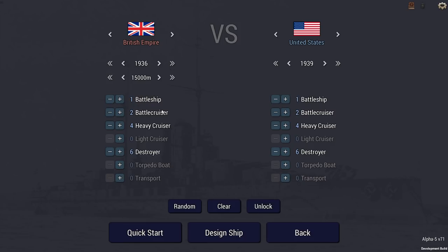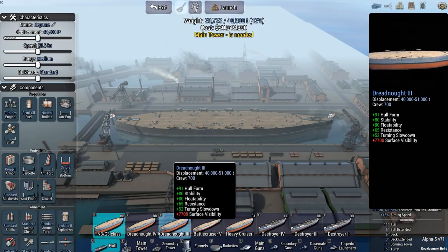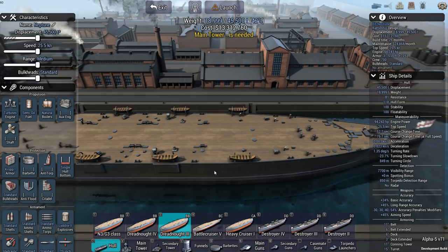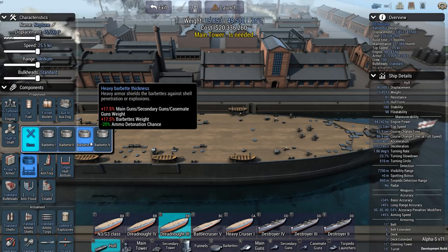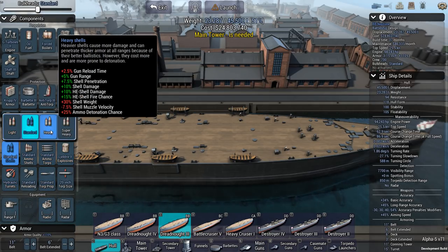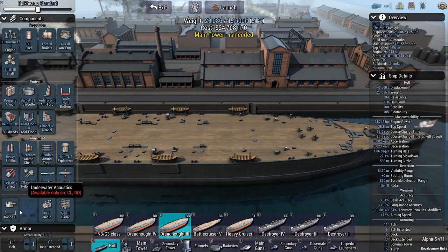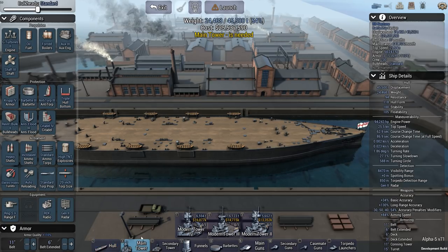Alright, let's design a ship. I'm going to design the battleship — as he said, you need a 14-inch gun ship, which means something like a Dreadnought 3. This is 1936 for the British, so it's not going to be terribly advanced. Starting with gear turbines, oil, forced oilers, auxiliary engines, shafts — I can take the advanced stuff as he mentioned it. Anti-torpedo, reinforced bulkheads, anti-flooding, turtle backs, heavy shells, increased ammo, IT&T, torpedoes maybe, generation 2 radar, RDF, maximum rangefinder, electro-hydraulic turrets, and auto-loaders. That's the basic setup.